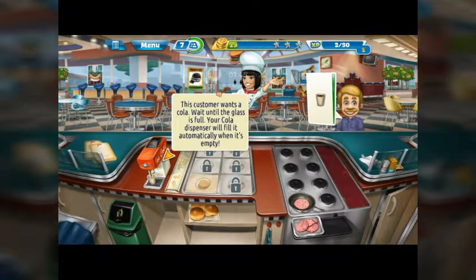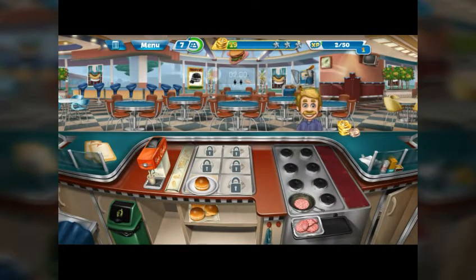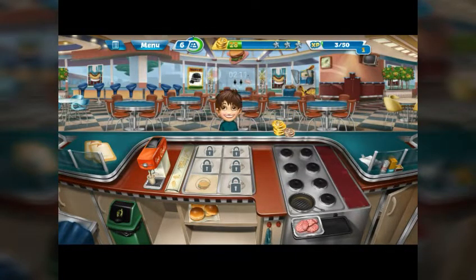This customer wants a cola. Wait until the glass is full — your cola dispenser will fill it automatically. Once it's full, take the glass and give it to the customer, then take the money. This is like a legit tutorial this time.